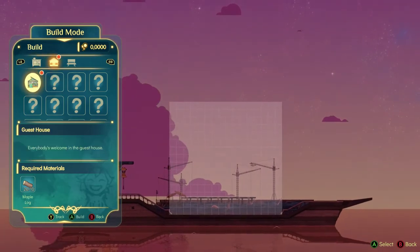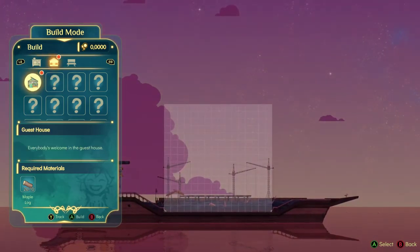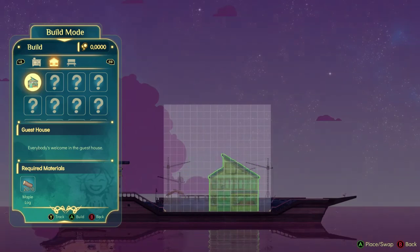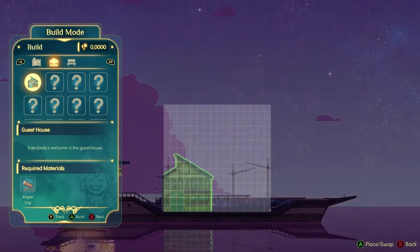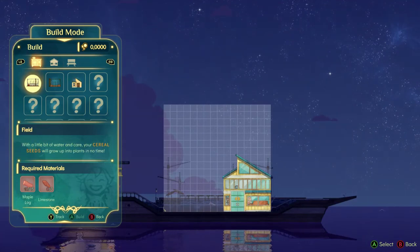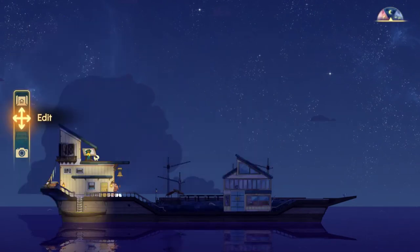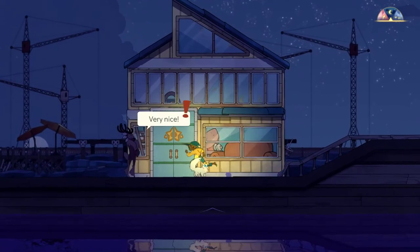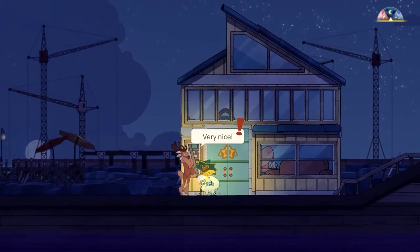Let's actually build the guest house. I think she might get mad if we don't. This is like a customizer and I like customizing stuff. Should we set it near us, or near the front of the ship so they can go out and enjoy the view? We should set it so they will enjoy the view. There we go. Do you like it? Is it acceptable? Very nice. Yay, she liked it!